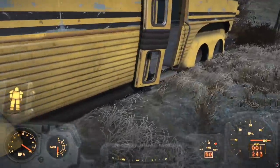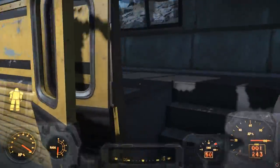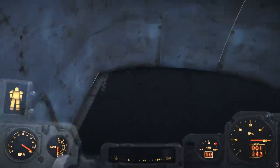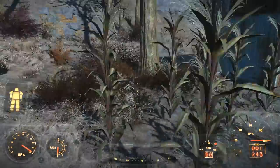Another thing this DLC has added is these buses, which you can actually build in if you want. They're a bit awkward to build in - I've tried putting down a bed in one of them and it was kind of hard to line it up properly, but you can have your settlers live in there if you want.